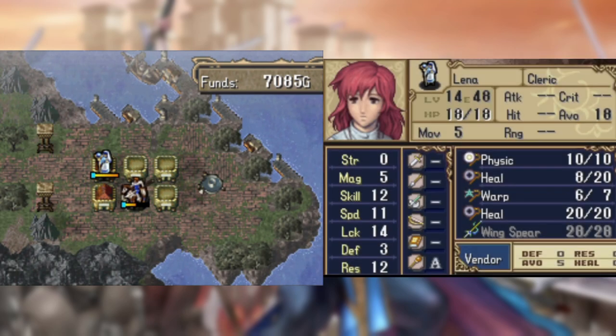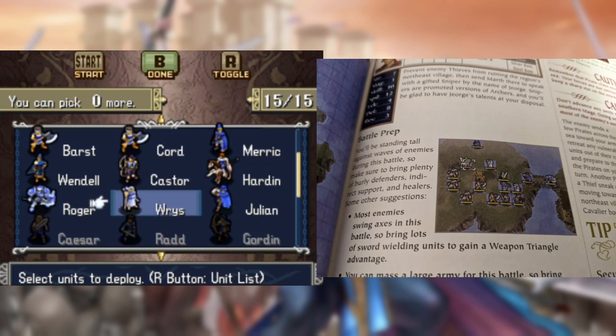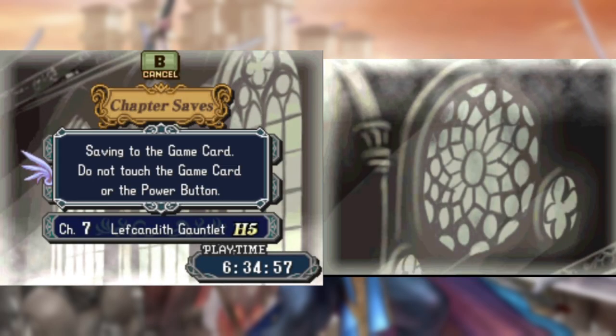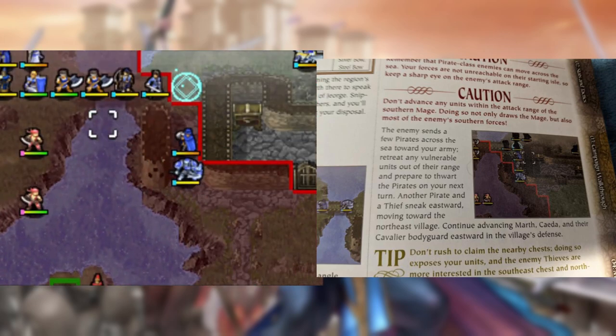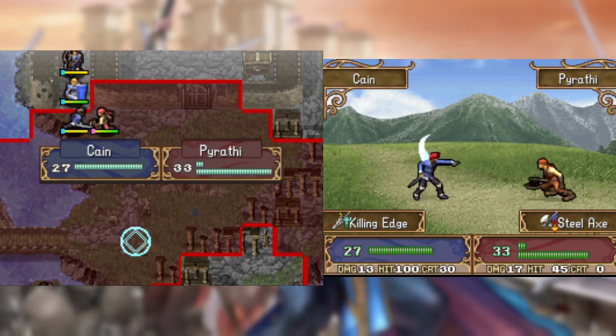After Elena goes on a shopping spree with Mathis's blood money, we're off to Pirate Island. Since this chapter has so many axe enemies, the guide tells us to make good use of the weapon triangle, so I have Mathis, Cain, and Wolf pick up blades so they can double enemies and dodge more easily. The guide does say to put an armor knight in front of the initial door, but given how my boy Roger fares here, it seems like a better idea to have Cain and Wolf dodge tank, with Cain using the killing edge particularly well.